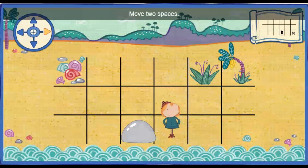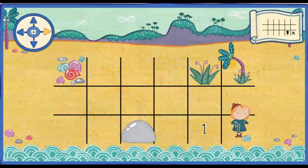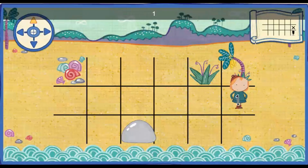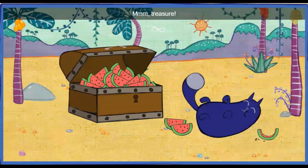Move two spaces to the right. One. Two. Move one space toward the palm tree. One. You did it! That's the right spot. Oh, you counted just right. Mmm! Treasure!